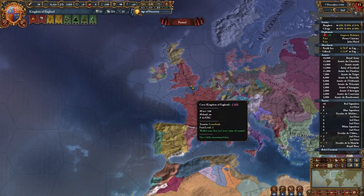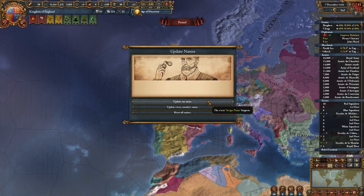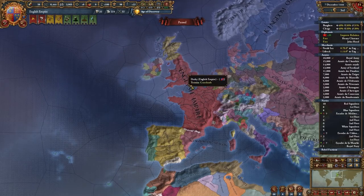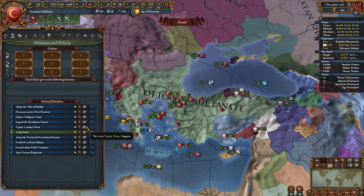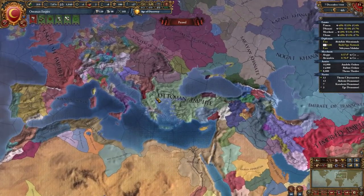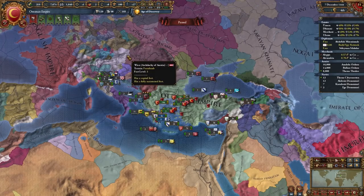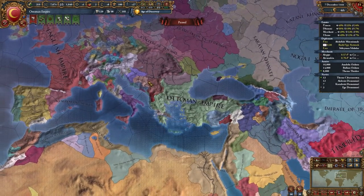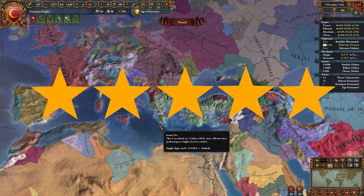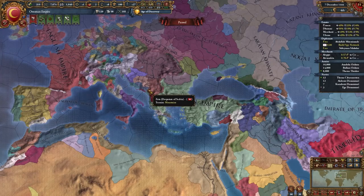For example, if you've annexed all of France as England, a decision appears: 'Update Country Name,' which changes your name to the English Empire. As the Ottomans after annexing Byzantium, updating the name changes to the Ottoman Empire. It's a really fun mod that brings immersion. The only downside is it's not Ironman compatible, which isn't the creator's fault — it's just how EU4 works. If you don't play Ironman, definitely go for it: 5 out of 5 stars.